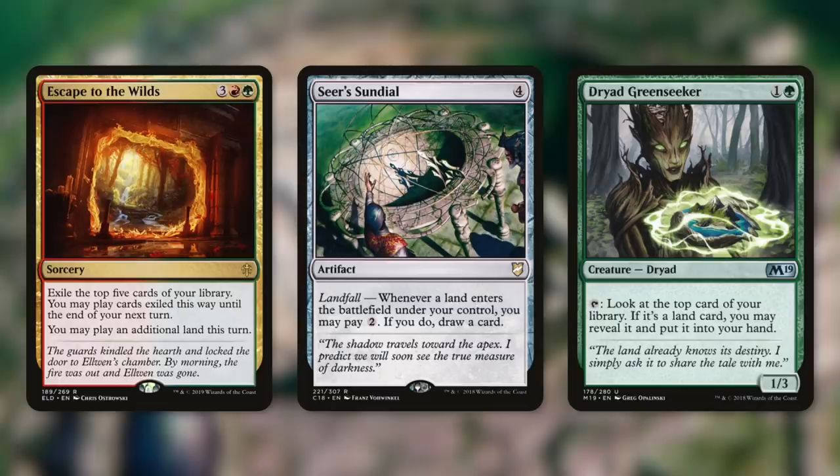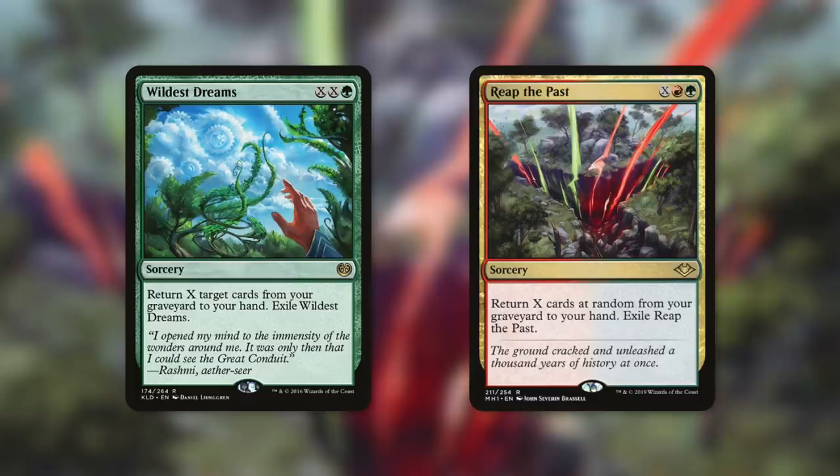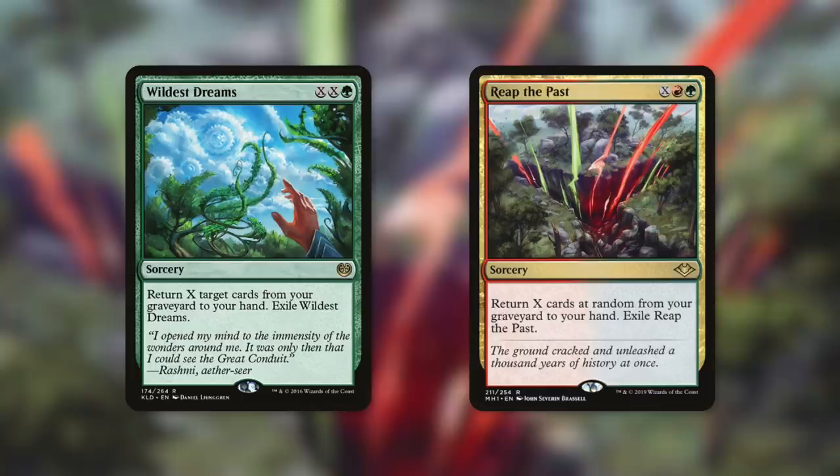Aside from getting things off the top of our library, we can get them back from elsewhere — specifically the graveyard — in tactic number six, Remember When. Wildest Dreams and Reap the Past can get us back a ton of cards from our graveyard. Both are X spells: Wildest Dreams gets us back targeted cards and Reap the Past gets us back random cards. With the amount of mana we can pump into each of these, we can get a lot of card advantage.